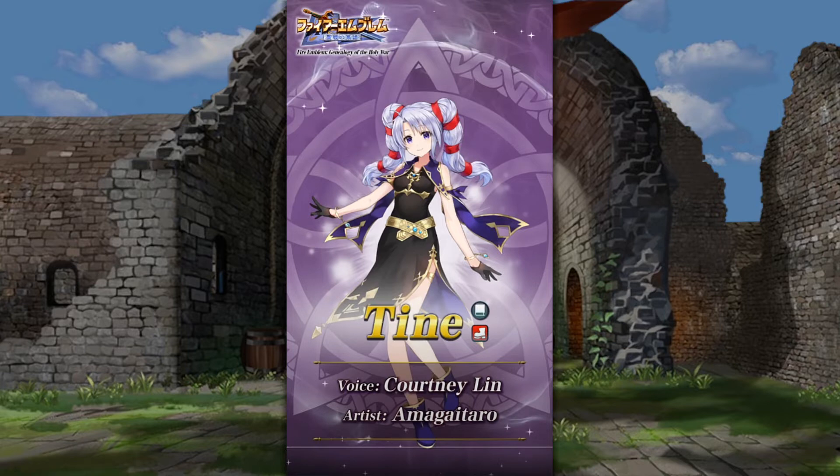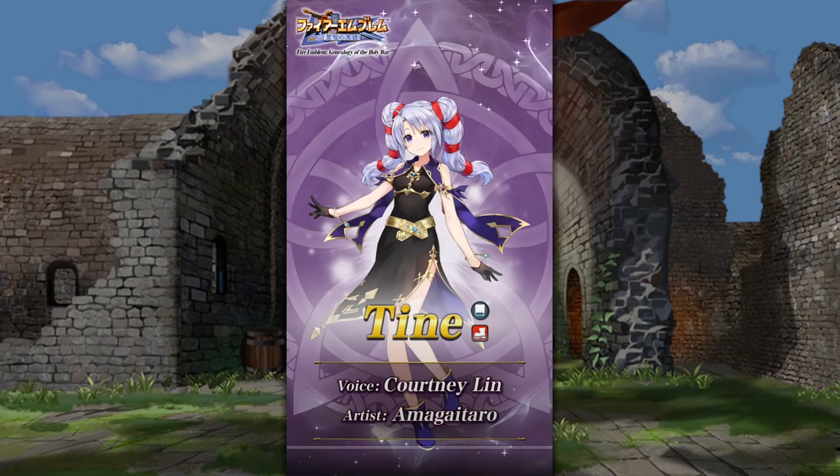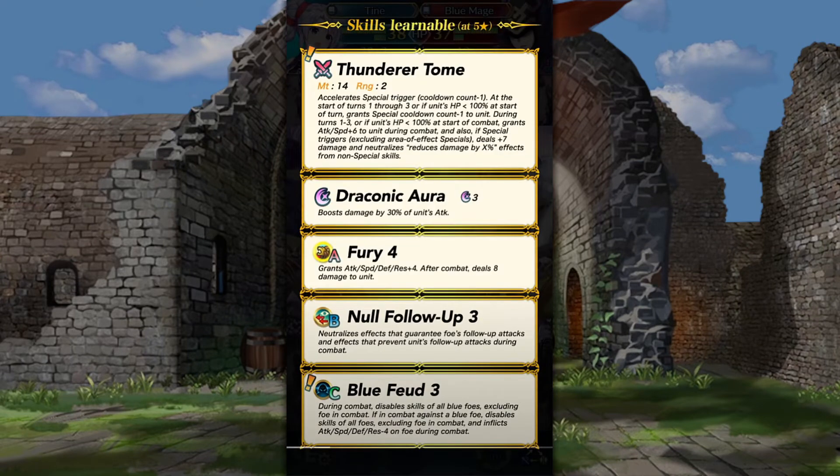So this is obviously an FE4 banner. I still have not beaten Genealogy — I was at like Chapter 4 when I quit playing, so I'll have to pick that up pretty soon. We have Tyne, or Tine. I don't think she says her name. She's Tailtiu's daughter, and I was looking forward to her being added just because I like Tailtiu.